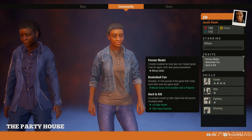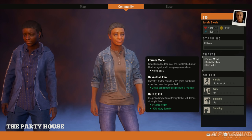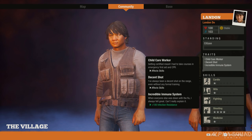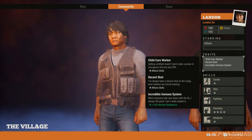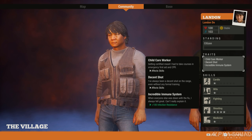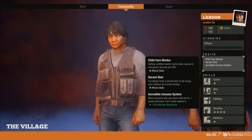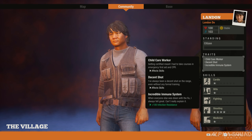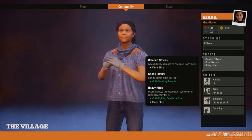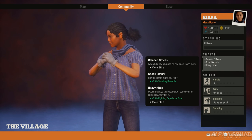Here we have Hard to Kill — plus 45 max health and minus 50 percent injuries, which is pretty close to Immortal; they're almost identical, just called different things. We can also see Incredible Immune System, which is the same as Never Been Sick — plus 100 infection resistance. These are skills you might want to try to roll together, or at least have a few survivors with them, since they'll give you many more hits before contracting the blood plague virus.